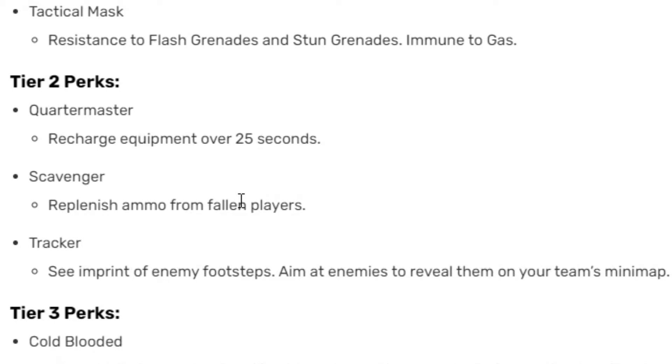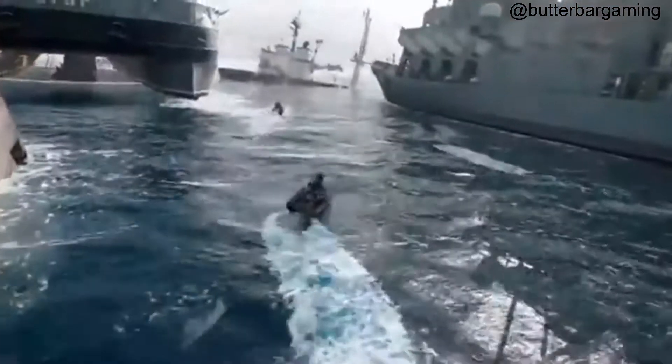Tier two: Quartermaster, Scavenger, and Tracker. Quartermaster recharges equipment over 25 seconds - similar to Restock from Modern Warfare 2019. Scavenger replenishes ammo from fallen enemies - that's been in Call of Duty since probably Modern Warfare 2. Tracker lets you see imprinted enemy footsteps and aim at enemies to reveal them on their team's mini map. I like that one - giving more awareness to your teammates and making sure they're prepared for a fight coming their way.